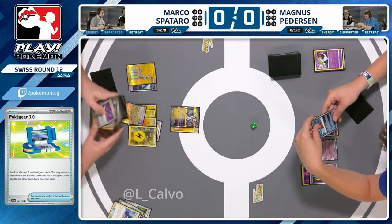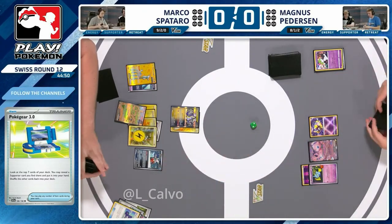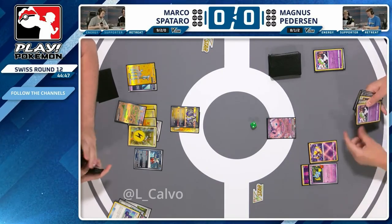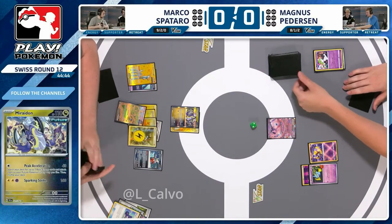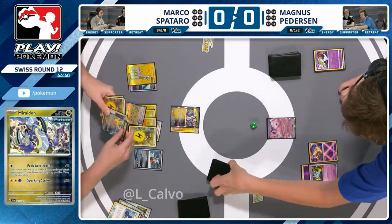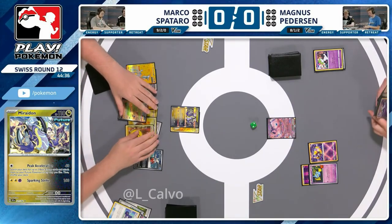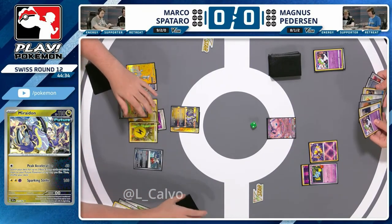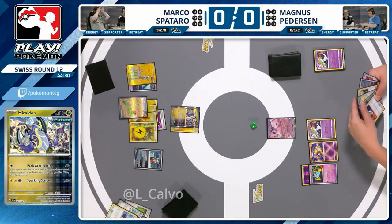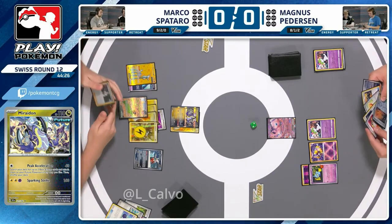Just double-checking what it does — it doesn't... actually it does, that's annoying. Also checking retreat cost, because often Magnus will look to slow the game down and trap — especially with two copies of Calamitous Wasteland in the deck for additional retreat cost on basic Pokémon that aren't Fighting types. Of course Iron Bundle is a Water type, so it could be a trap target if Magnus wants to slow the game down and build up the board.